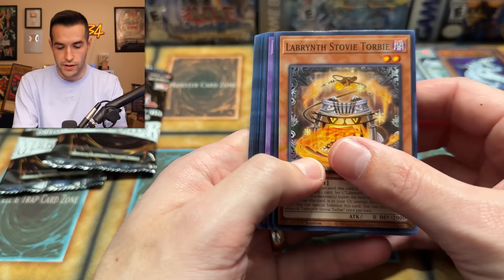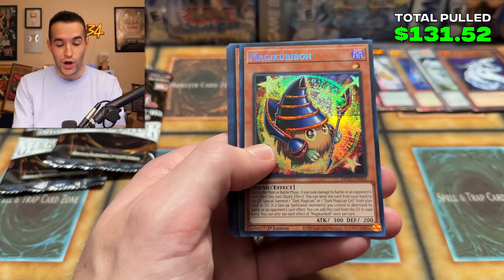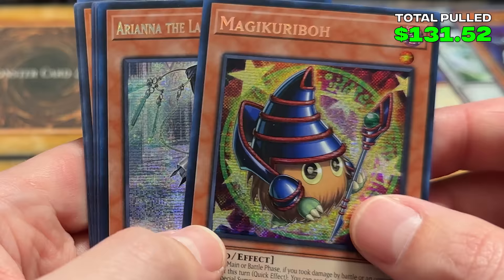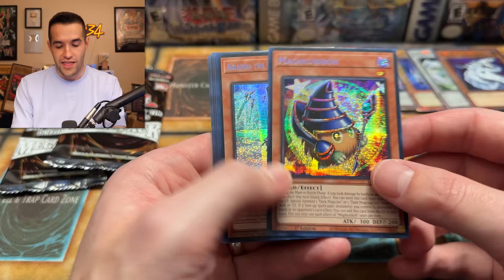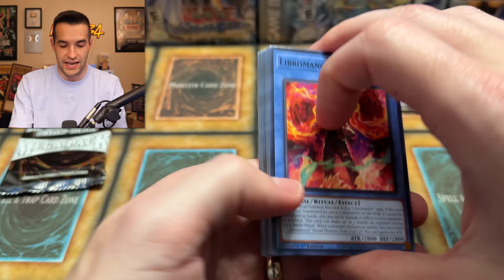We have Labyrinth Stove, the Exorcister Armament, Runic Slumber, Geek Boy, and Magic Karibo — Magic Karibo is a secret in here! That is insane! These are the best tens ever. Who said these weren't lit? Until they make Petite Moth a Prismatic Secret, you can't top these.